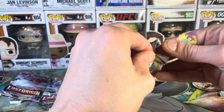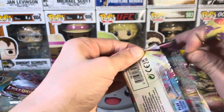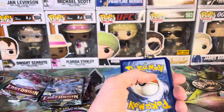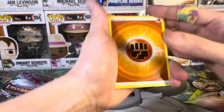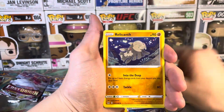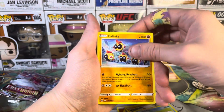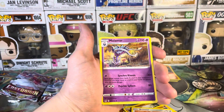We got a Fighting Energy, Silcoon, Lost Vacuum, Relicanth, a Growlithe, nice little Oddish, Poliwag, some more Falcons, Bronzor, reverse holo Mr. Mime, and a Malamar.